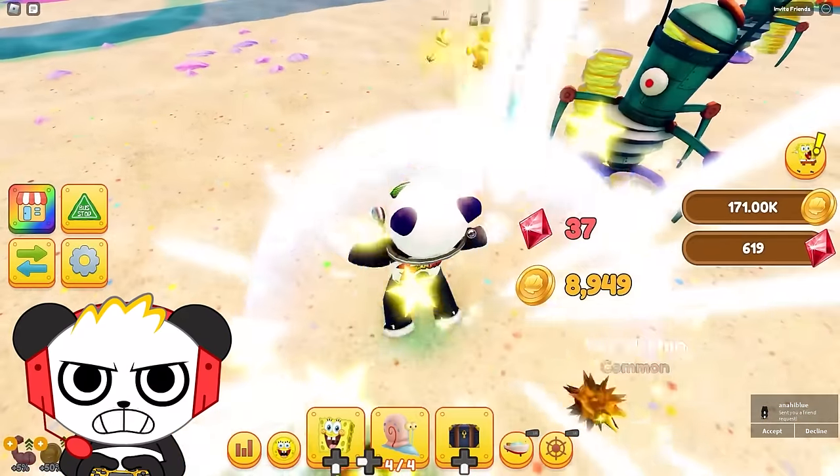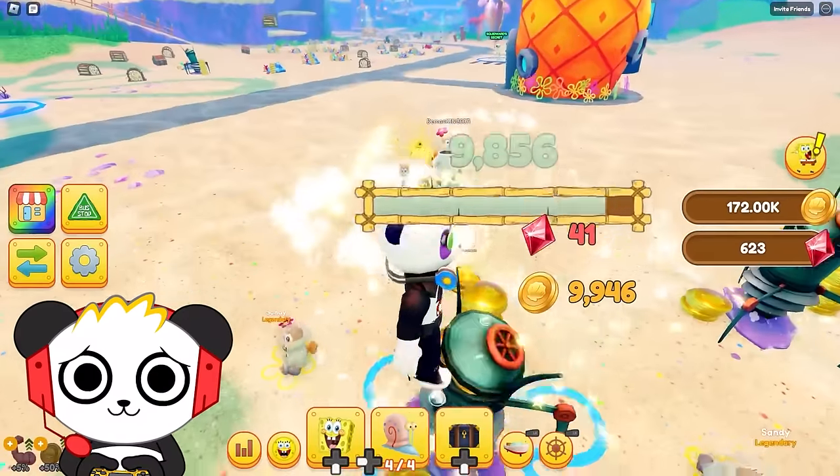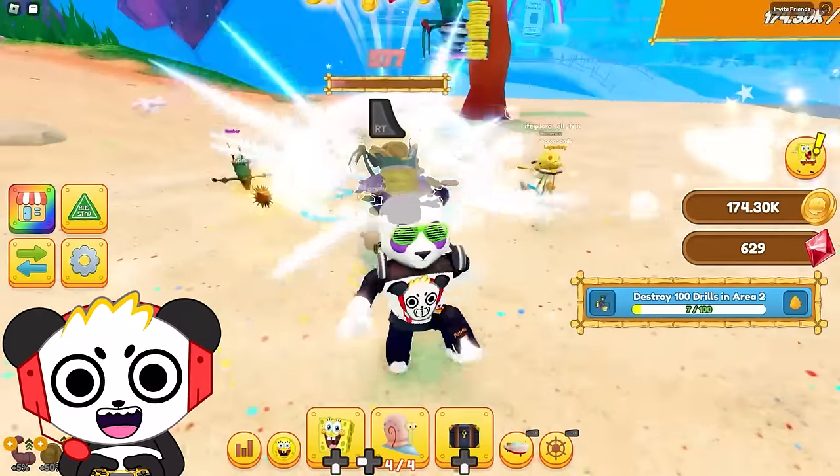Okay guys, this does give us a lot of gold — a lot of rubies we can use for hints. Whoa, Sandy! Oh, Super Sandy! Come on, Super Sandy! Get over here! Just don't put any sand in my soup. No, I want Super Sandy! Yes, look — she's helping me with my drill count!